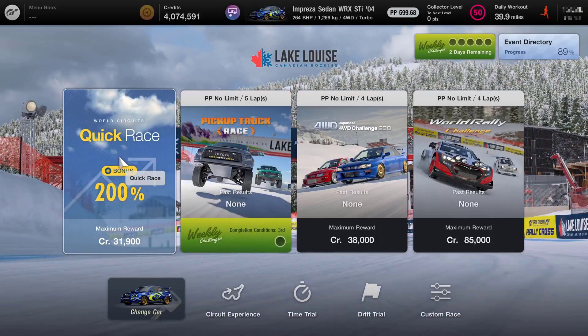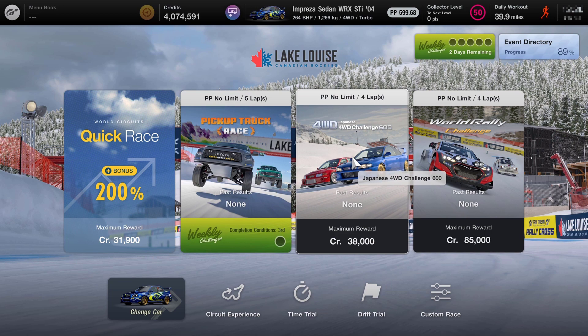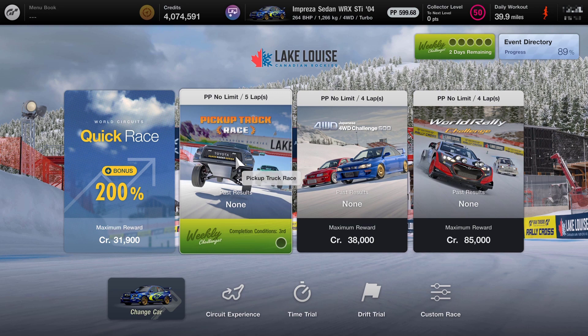We then head over to Lake Louise and we've got three races to do. We've got a pickup truck race, the four wheel drive challenge 600, and a world rally challenge. So we're going to start off with the pickup truck and let's get into that race and see how we can do.